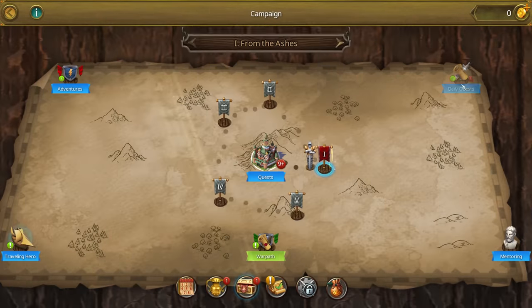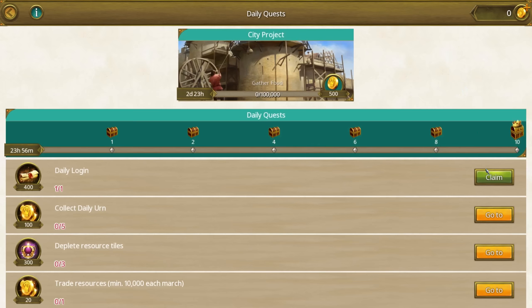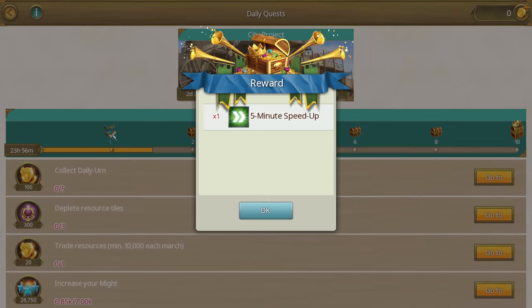Coming in at number one: make sure to complete as many daily quests as you can. The daily quests are a feature that you unlock at castle level seven. You can find them in your campaign menu and there is a long list of quests to be completed and a long list of rewards to be earned. The daily quests are an extremely valuable source of various items and gold. In addition to the individual rewards for each completed quest you will gain milestone rewards for completing a number of quests. Simply put, you gain rewards for gaining rewards. How cool is that? That's actually pretty cool.